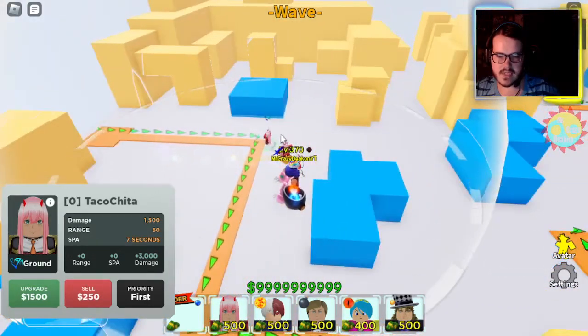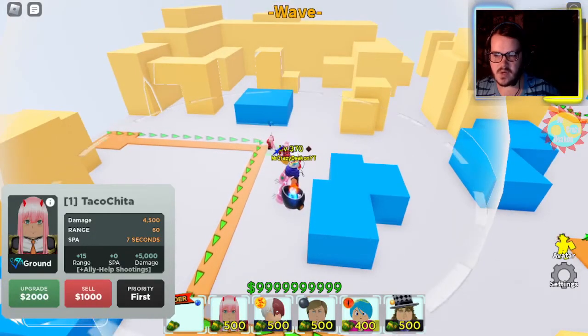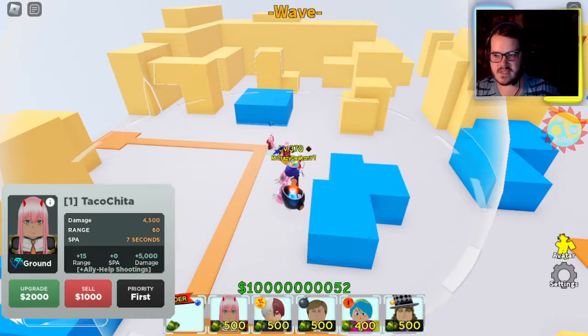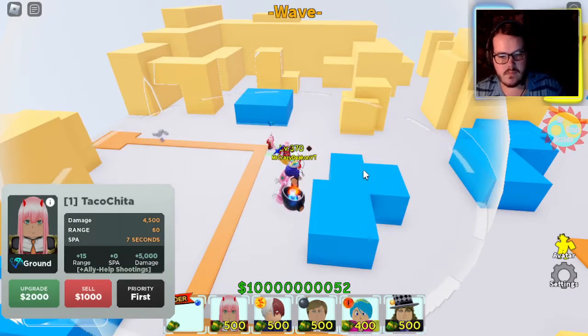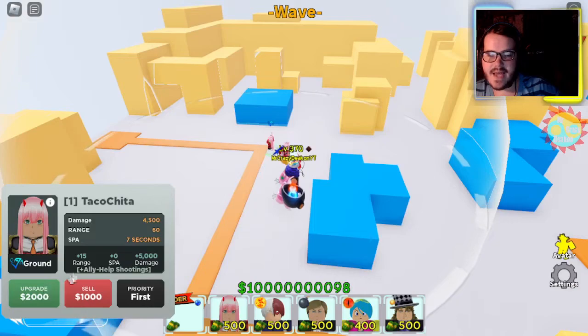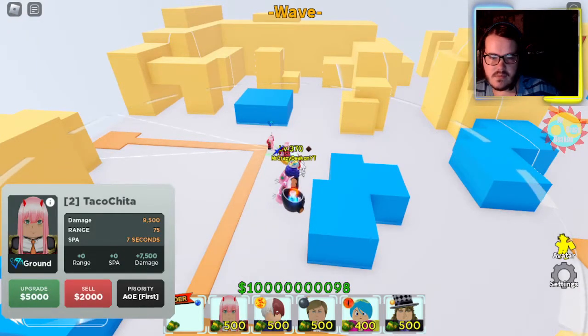So it's a sprint forward. Next upgrade, we'll spawn another one — it's the same thing. She walks. Up next is ally help shooting — she changes to cone.